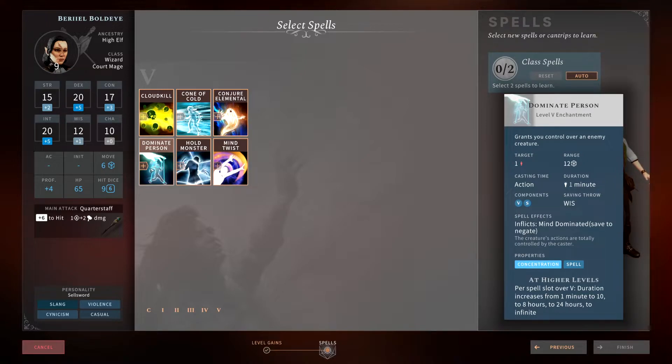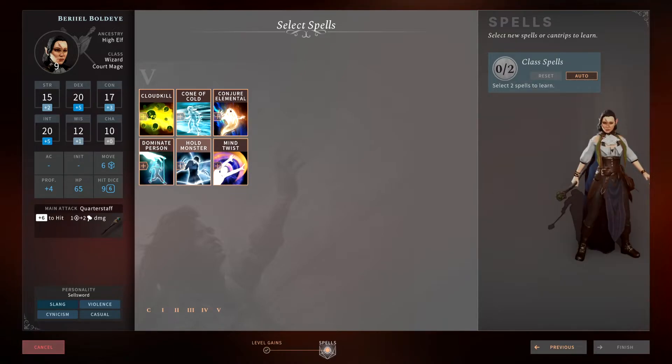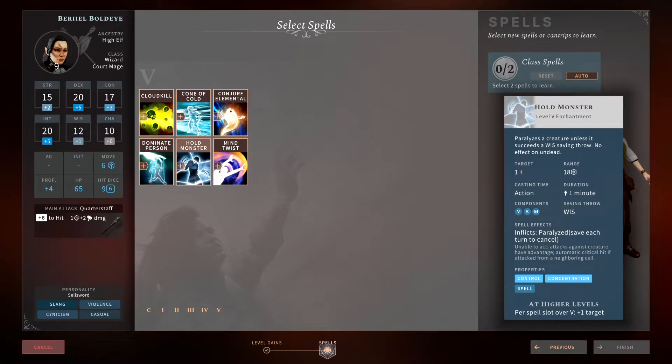Dominate Person is awesome on humanoids. There's a part in Solasta where you fight a big bad orc and if you dominate his mind you control him. Similar to Banishment, if you dominate someone in combat and kill everything else, the combat is usually considered over. You can take over somebody, use them to fight against everyone else, have them soak up damage, get their health low, then break concentration and kill them. In my opinion this is a must-have when fighting humanoids.